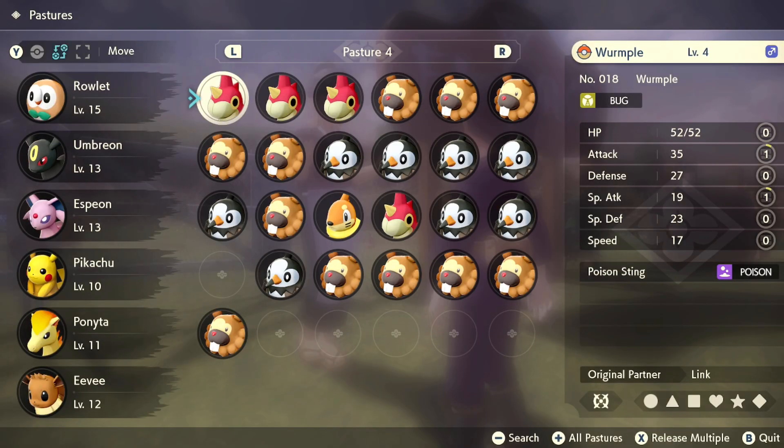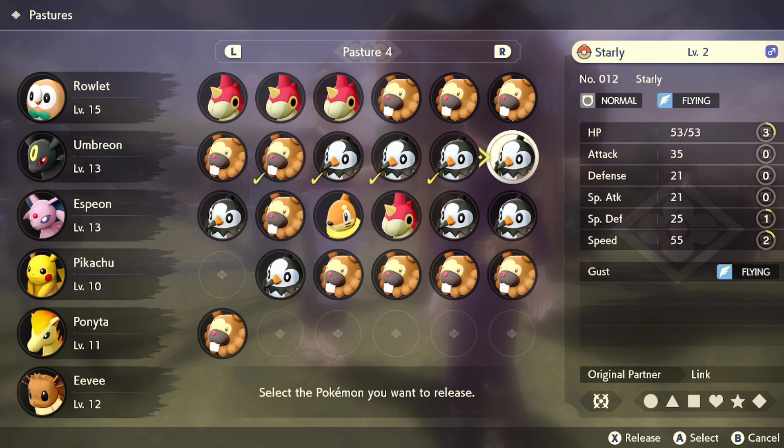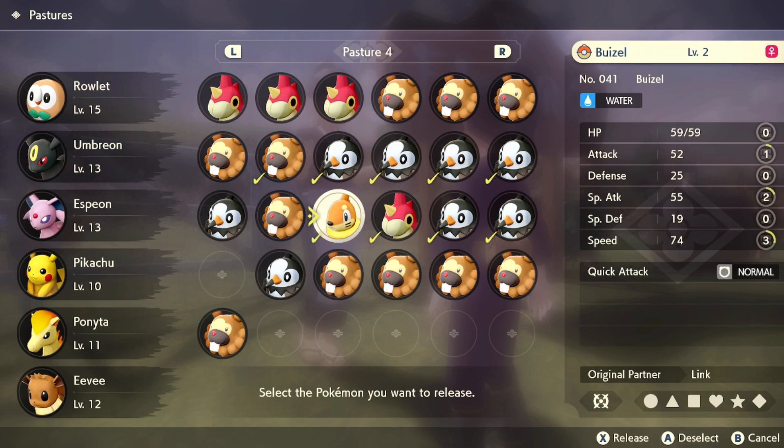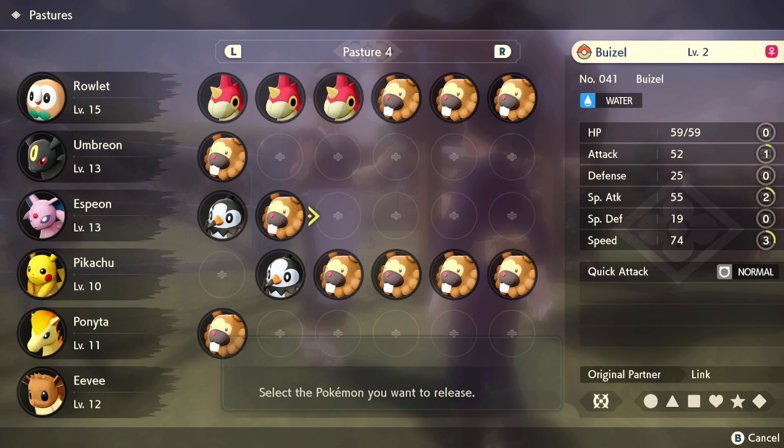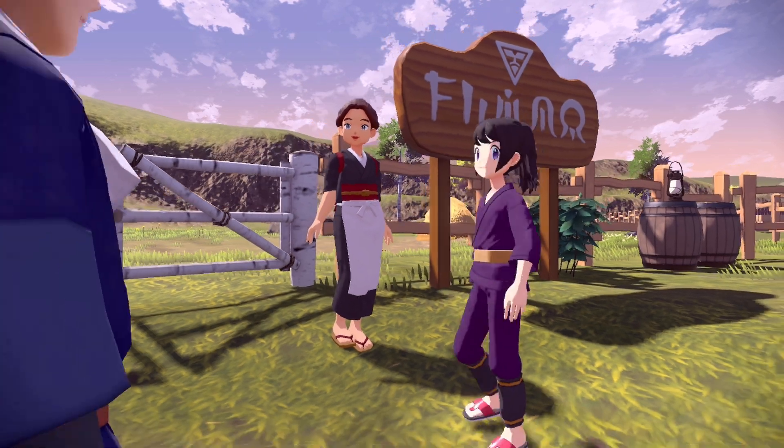And then by doing this, she will give you the option — as you can see in the bottom right — to release multiple Pokémon. In order to do that, you just press the X button, and you can click multiple at the same time. You can click as many as you want, and after that you click X again and you release all of those at the same time. That pretty much covers everything when it comes to releasing Pokémon.